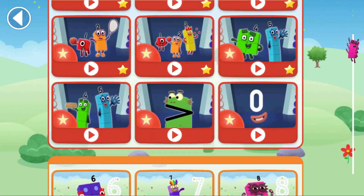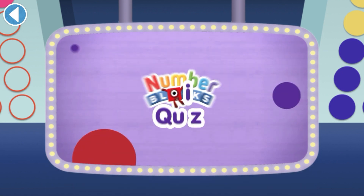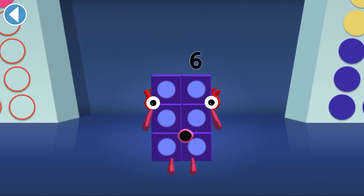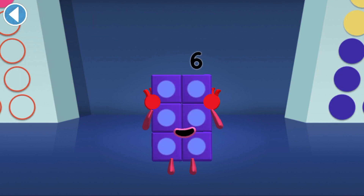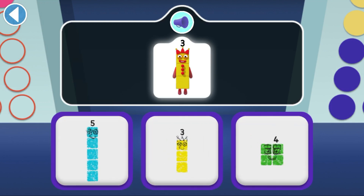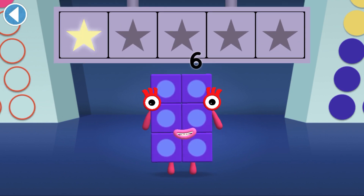Let's play. Number Block's Quiz. Hello there, it's me, Number Block 6. Get ready to win my super shiny star. Try the quiz and be a maths whiz. Tap on the right answer. Tap the shape that was made by three. Yay, well done, you've won a super shiny star.